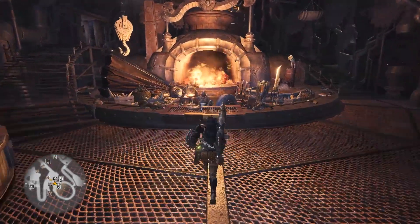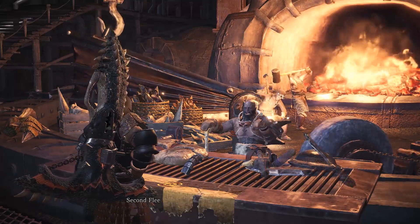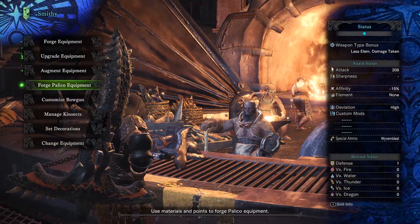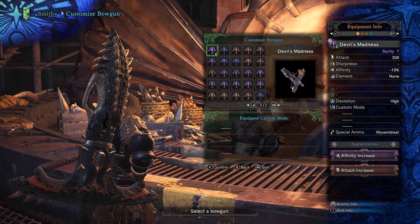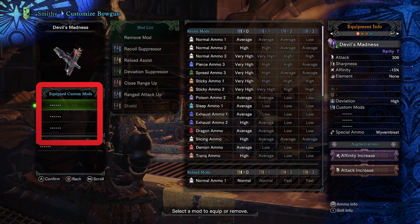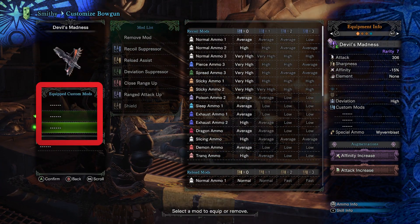Every light bowgun, on top of having its own attack, affinity, and decoration slots, has its own baseline recoil, reload, deviation, and ammo types it can shoot. Every bowgun in the smithy has space for three custom mod slots, which allow the player to further tailor the bowgun to fit their needs.